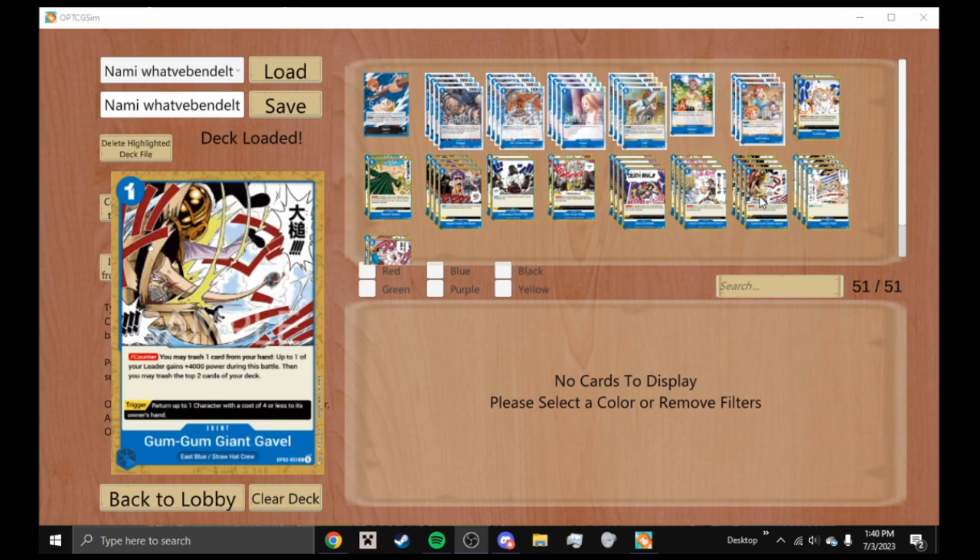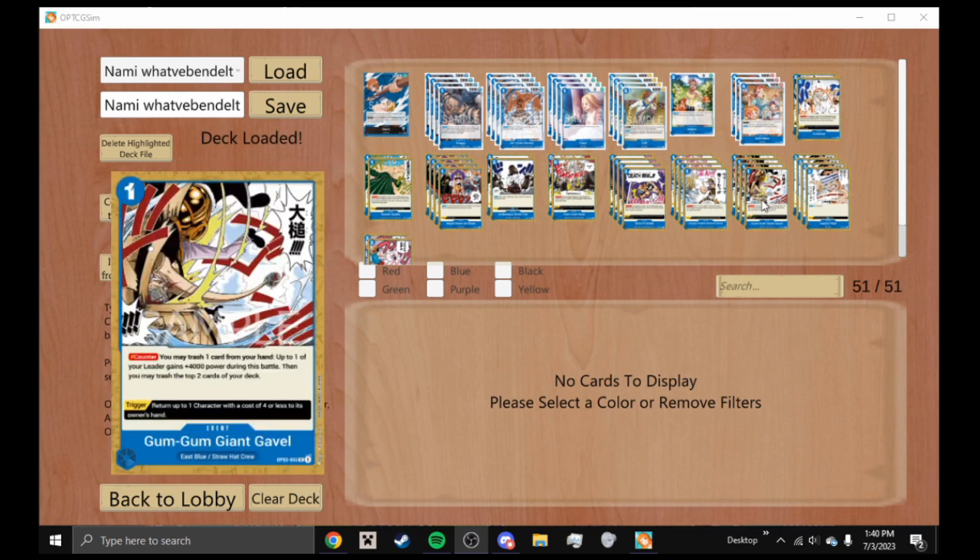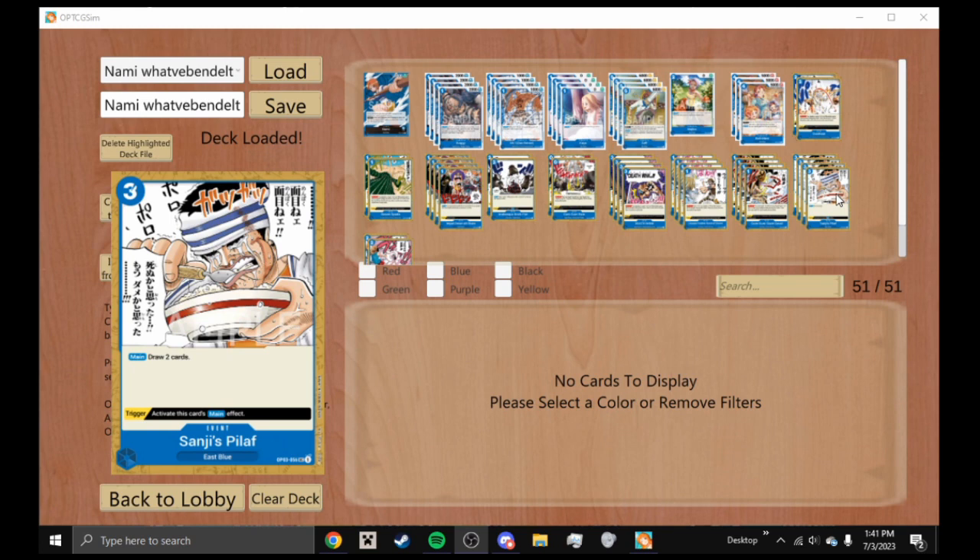We're playing four Gum Gum Giant Gavel — a one-cost event you can fetch via Das Bones. Counter: you may trash one card from your hand; your leader gains plus 4000 power during the battle, then trash the top two cards of your deck. Trigger: return one character with a cost of four or less to the owner's hand. It's removal if it's a trigger and a really powerful counter overall.